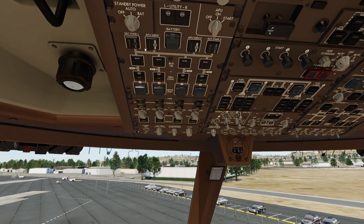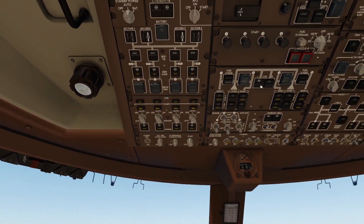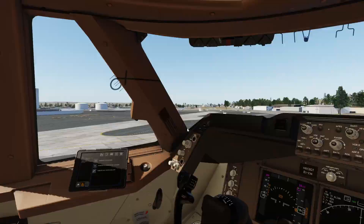Now your APU should be on — it should automatically switch. Yes, it did. So now you can go all your fuel tanks on, at least that's what I do, with cross feed. GPU is now gone.